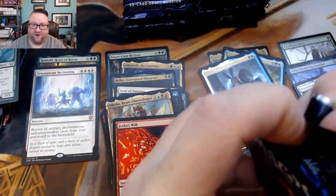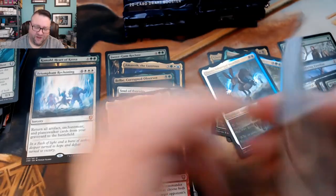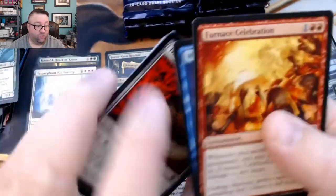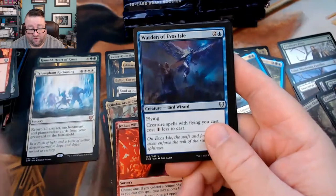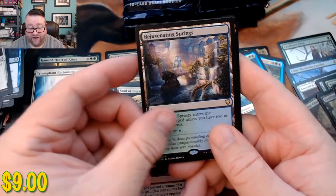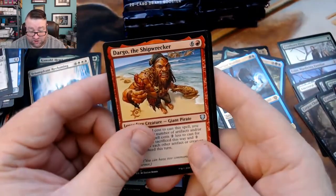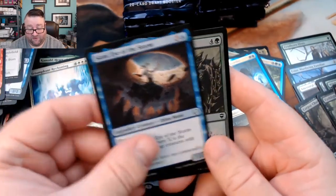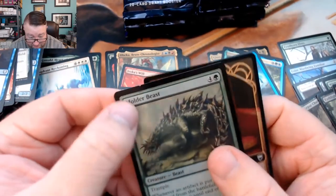I was starting to think this box isn't going to pull out of the nosedive — I wouldn't say nosedive but it's definitely not great. We got a Furnace Celebration, a Ward of the Evos Isle, a Sunset Pyramid, and a Rejuvenating Springs — okay, got a land. We got a Dargo the Shipwrecked, a Syanni Eye of the Storm, and a foil Molder Beast.